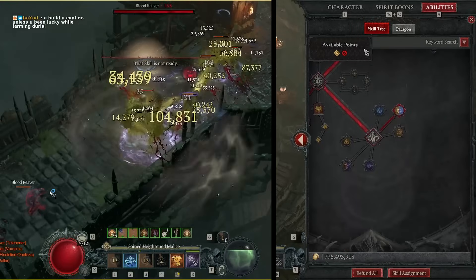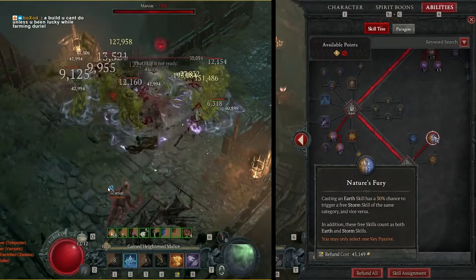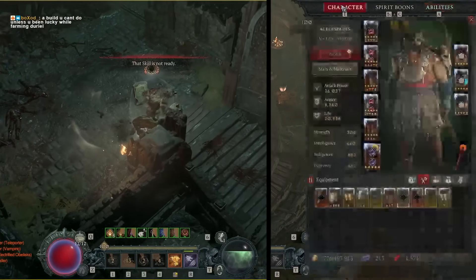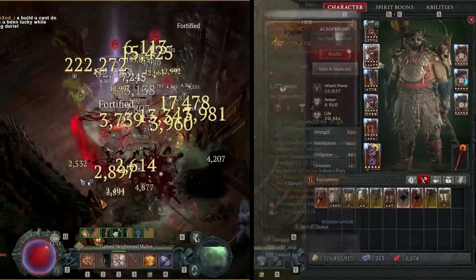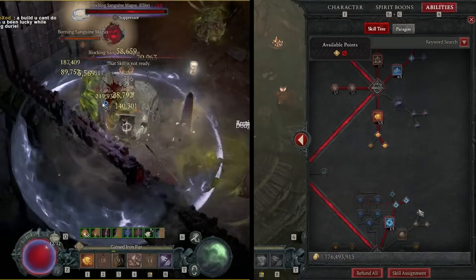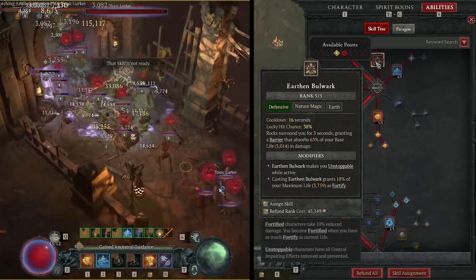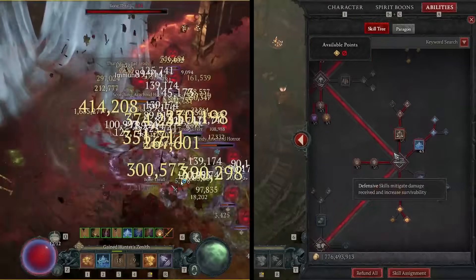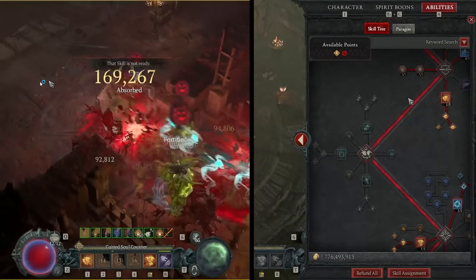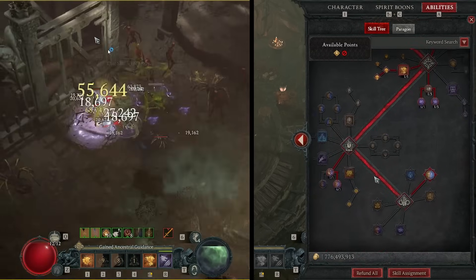This build is very similar to Bulwark builds, as it plays with Nature's Fury, which procs Earth and Storm Scales. We take this because we want to be using the Symbiotic Aspect. With the Symbiotic Aspect, we're going to be resetting the cooldown of our Earth and Bulwark. This promotes two things: first, survivability — we get a massive amount of defense — but also the Unstoppable gives us the ability to get a lot of resources back with T-Bolt's Will, making the build a lot easier to play.